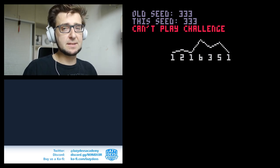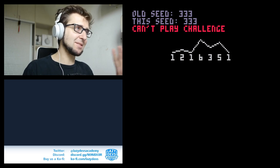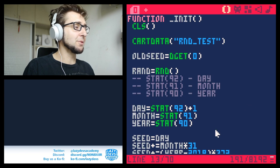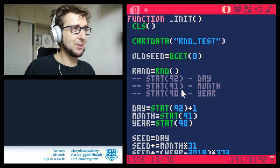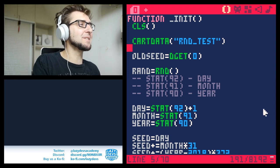This is the general idea: you generate a seed from today's date and write it in your save data whenever you play it. You always look in the save data if today's seed was already played — if it was, you lock the player out. And of course the player can delete the save file or manipulate the date of the computer — that's all possible. But if people want to cheat they will cheat, and they can just open the PICO-8 file and manipulate it. No reason to get upset about that.